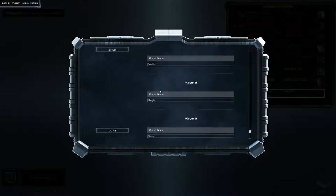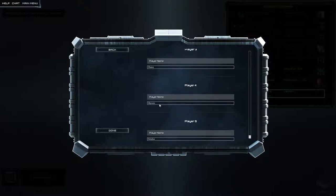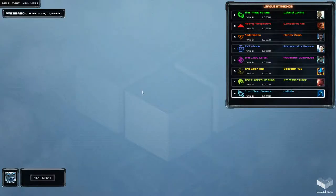Player name one is Cavalier, player name two is Mangle, player name three is Chase, player name four is Ulysses, and player name five is Hotaka. So there we are — we've got the Good Clean Gamers right down here at the bottom. And we're at the bottom of the league.